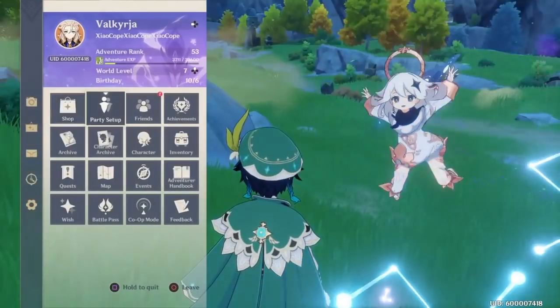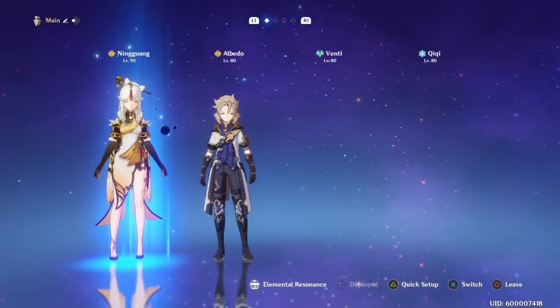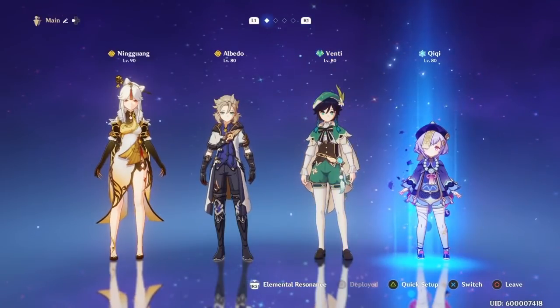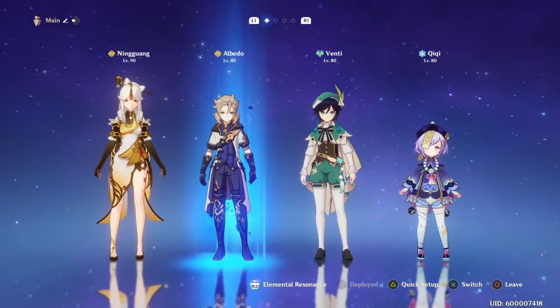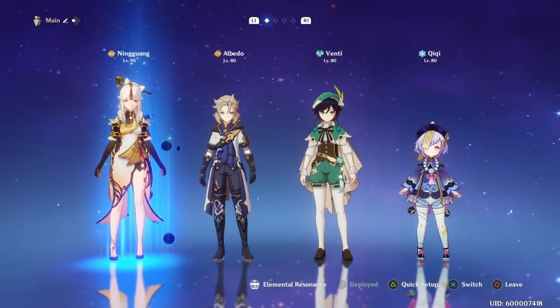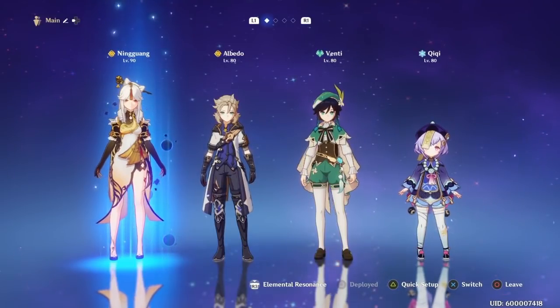The easiest way to keep track of your setup is: you go DPS, Sub-DPS, Support, and Healer. A DPS is your primary damage dealer — DPS stands for Damage Per Second. They are going to be the ones that deal the absolute most damage.